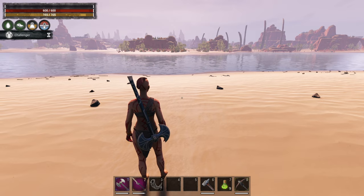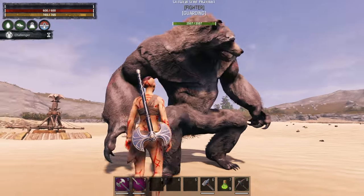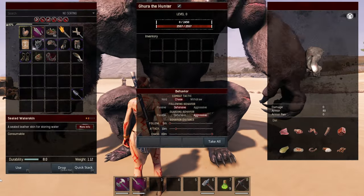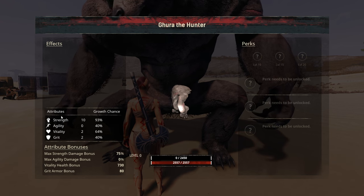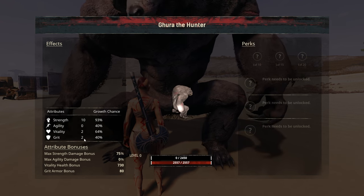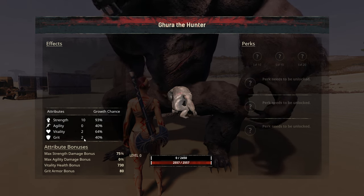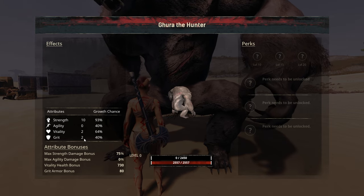Place him out — you can see he is a Werebear follower and he starts with 2,557 hit points. To interact with him the groin area is the place to do that. Looking at his stats he starts with 10 in Strength, 2 in Vitality, and 2 in Grit. He's going to gain 365 points per point in Vitality, so he's definitely going to get a lot of vitality as he levels up.